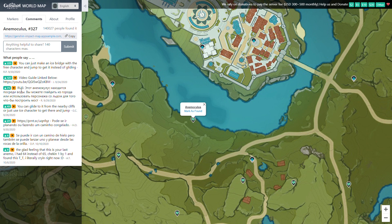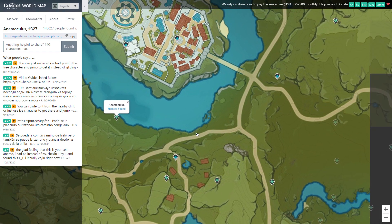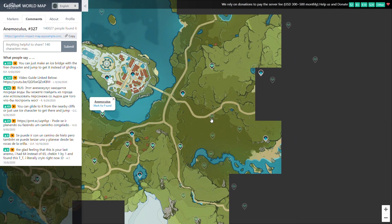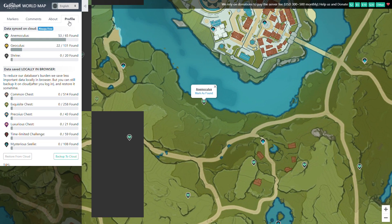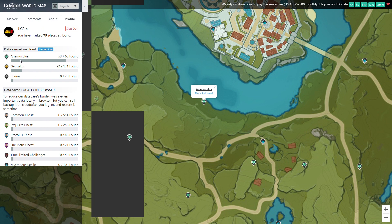So once I've signed in, you can actually see all the Animoculus that I've found before because I marked them. They'll be transparent like here, and then these are the ones that I'm left with. And if you see your profile, you can see the number that you have found.